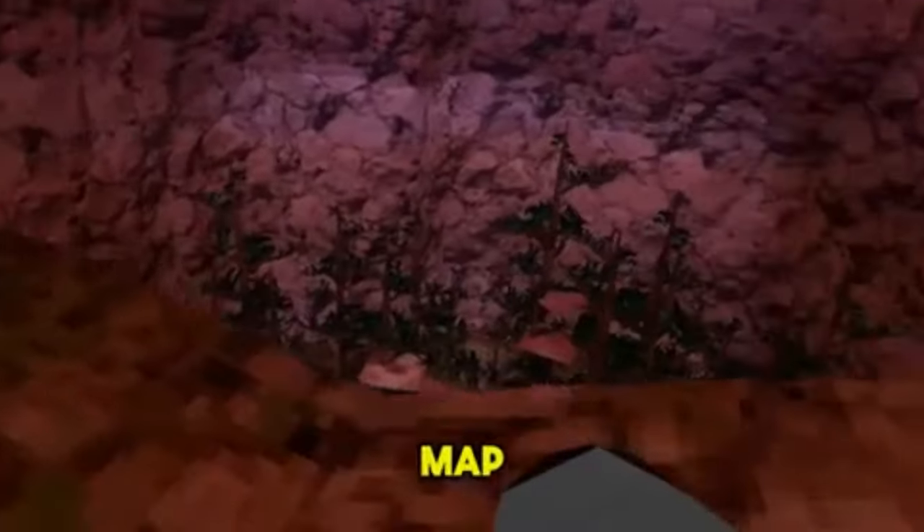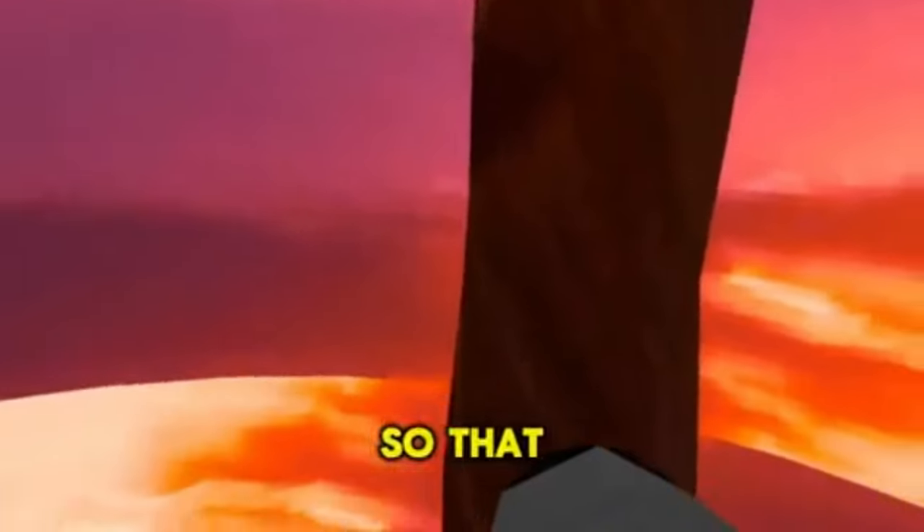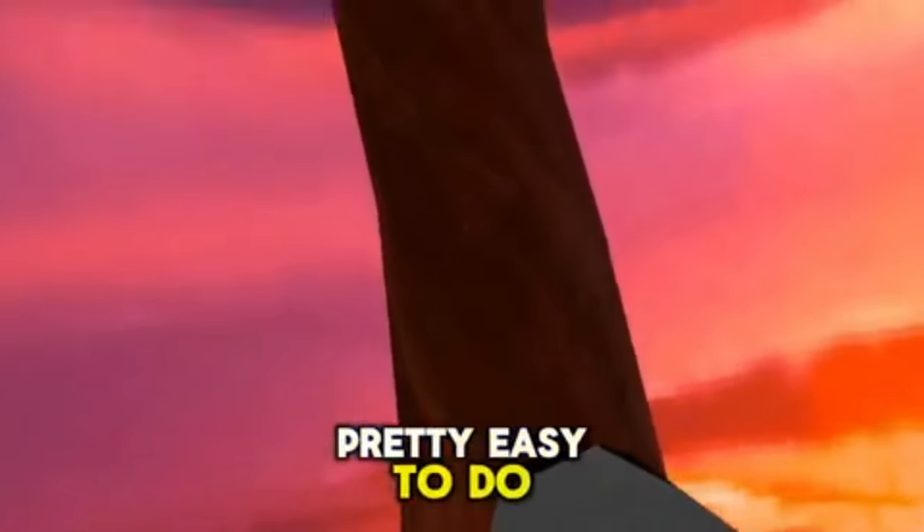I'm going to get two tutorials. To be in a certain map, you need it to load, so you need to pass by the Y instant. Look, I can even go in clouds. So that glitch is pretty easy. Wow, there's a beautiful sunset.